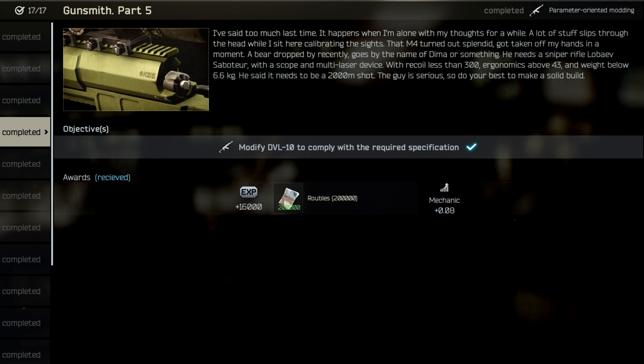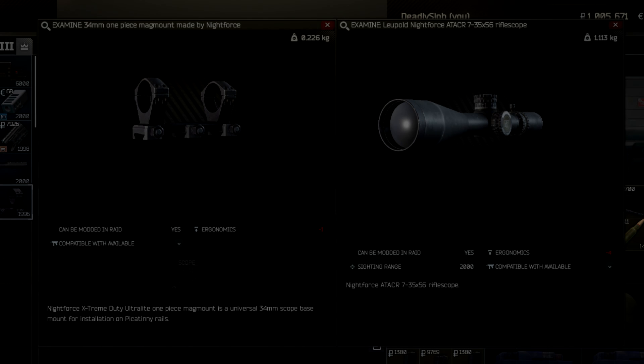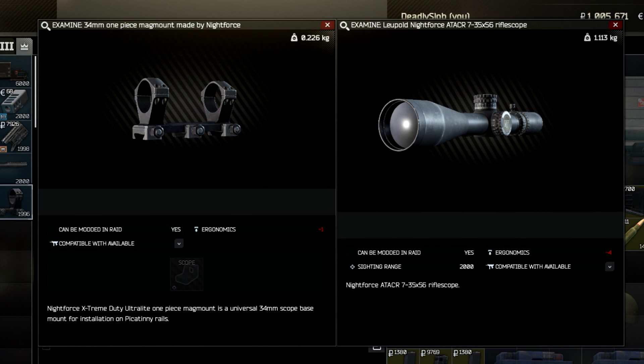You can't use the March Tactical either. You need to get the Night Force loophole with the 34 millimeter ring mount, and that can only be purchased from Mechanic level 4, which you can only reach at player level 40. So you either need to know somebody who is already level 40 to buy the ring mount for you.